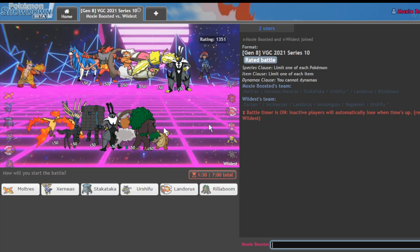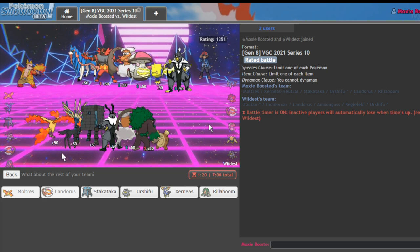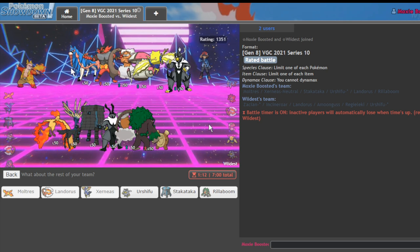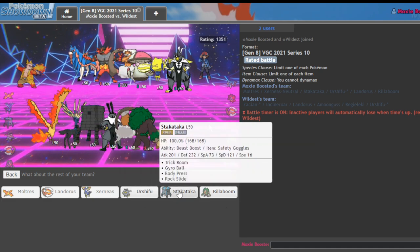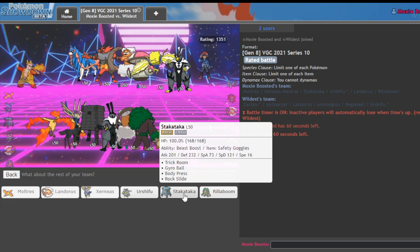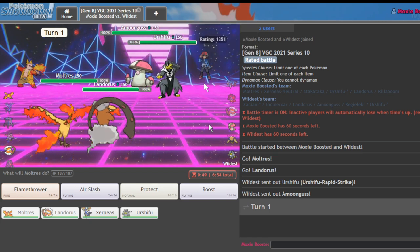Hopefully we can face a Zacian team — there we go. This whole team absolutely hates Moltres except for the Regieleki, so typically I'll lead Moltres Landorus. It actually gives me more wiggle room when it comes to beating Regieleki on lead, and it threatens a lot. Xerneas in the back is nice because we have a solid switch into any move from the Zacian. My last mon — this is actually kind of tough. I want to say Stack Attack but Urshifu is actually my best play. Let's go with Amoonguss and Urshifu.